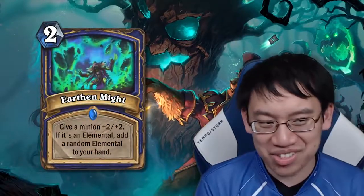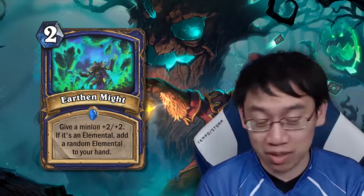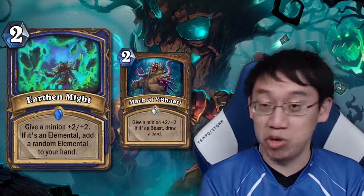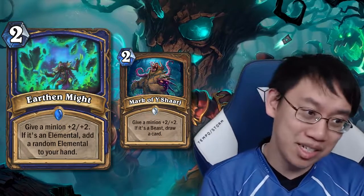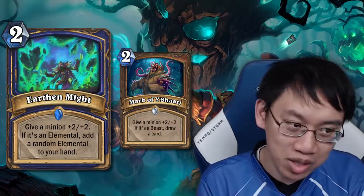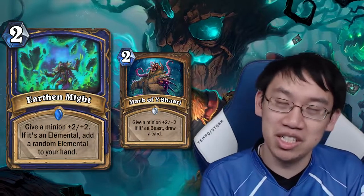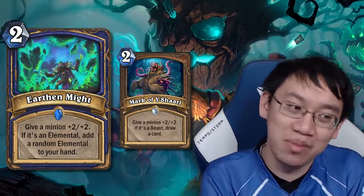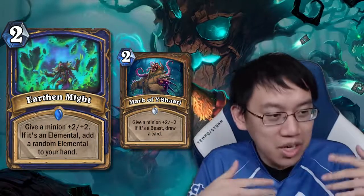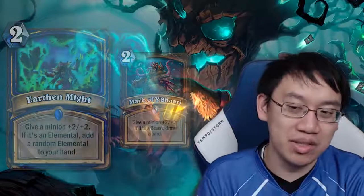Earthen Might — what a fantastic card for Shaman: give a minion +2/+2, and if it's an elemental, add a random elemental to your hand. It's like Mark of Y'Shaarj for Druid Beasts, except for Shamans and Elementals. I don't know if it's good enough to push Elemental Shaman, but it seems the most promising archetype — having some elementals in Shaman and running Earthen Might.